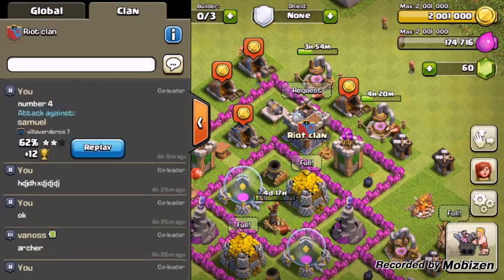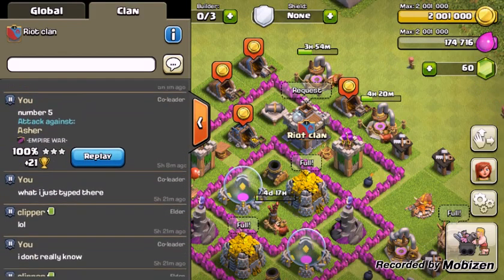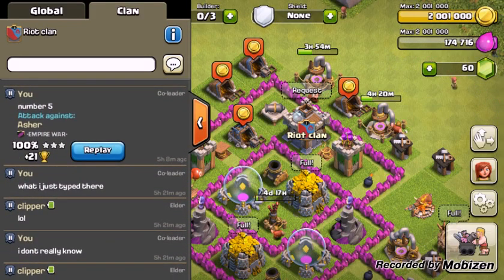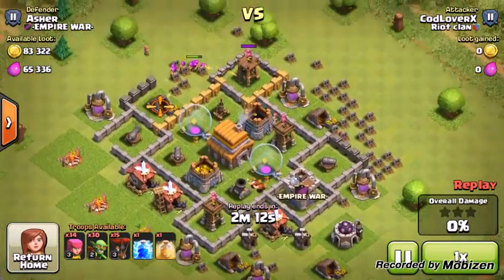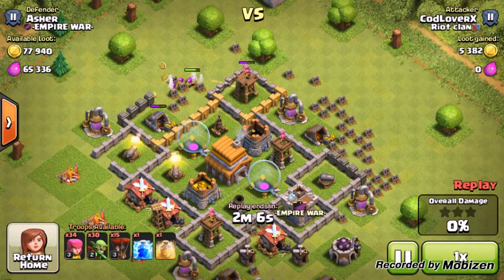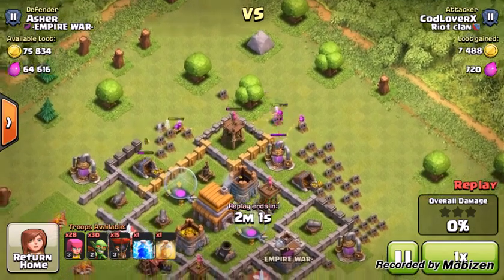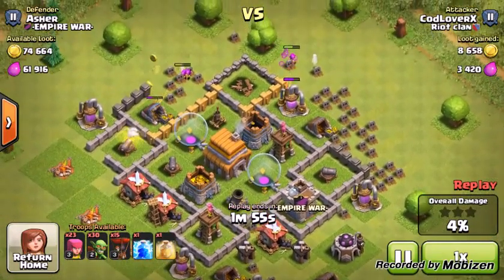Coming in at number 5 is gonna be the bag strategy. I made a different version of it where instead of using barbarians, I use balloons. We're gonna be doing this replay. This actually got a 3-star on this base, though the base was kind of easy. The reason I put this at number 5 is because balloons aren't really the best troop at Town Hall 6. But balloons are actually kind of useful if you get rid of the air defense first.